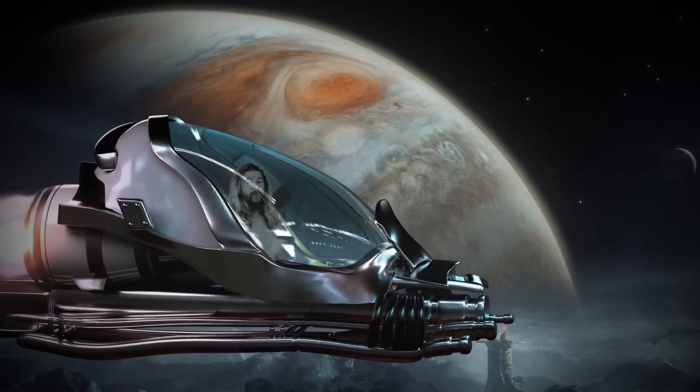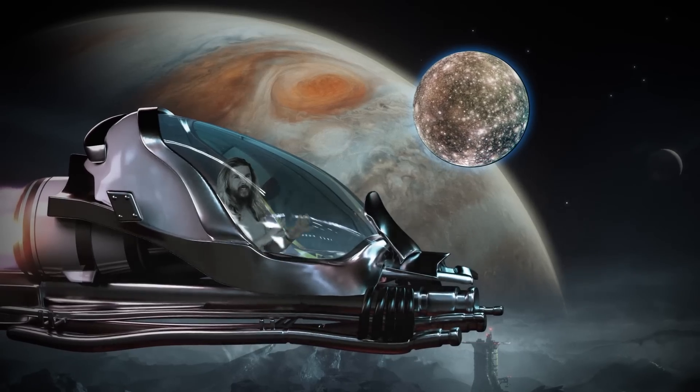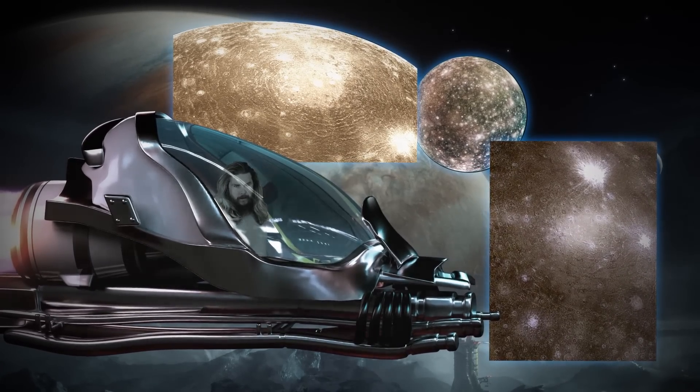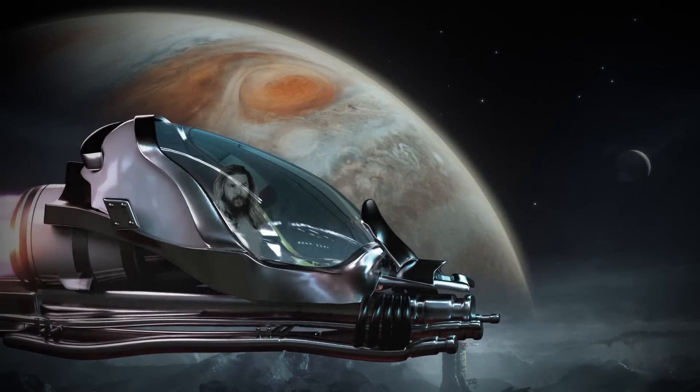Callisto is also the oldest and most cratered surface in the system, with expansive pockmarked plains called Asgard and Valhalla, which, as you know me as science Thor, makes me pretty happy. Let's take a closer look.